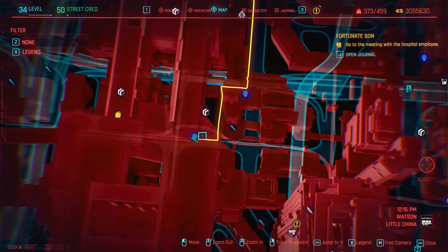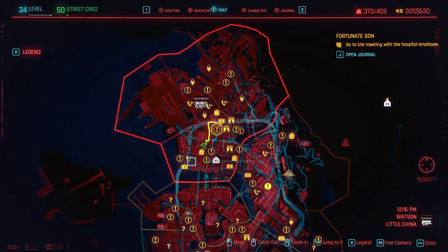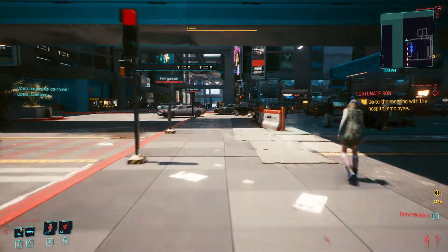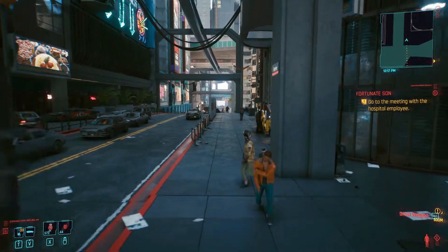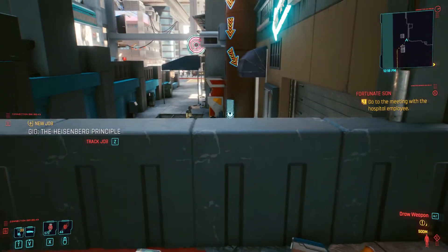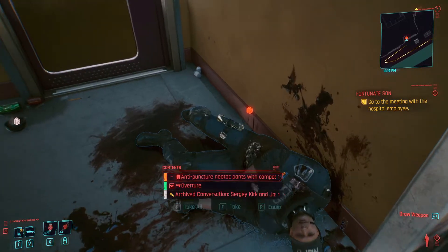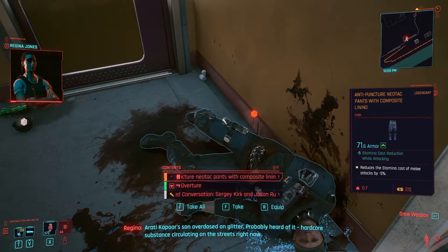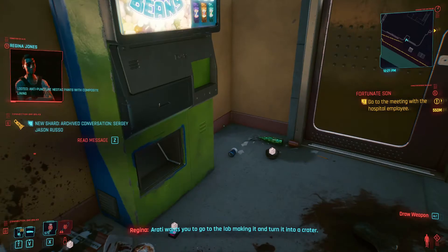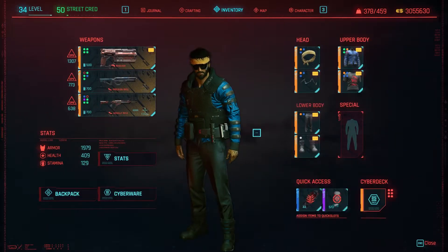This is where you want to come for the next piece of the armor — these are the closest fast travel points. We are, as you can see on the map, in Watson. Right here we will find a dead cop, and he will have the anti-puncture nail attack pants with composite lining — this is part of the badge armor set. We'll pick that up. Remember to save before you pick up if you don't get the maximum amount of mod slots, and just keep loading until you get what you want.